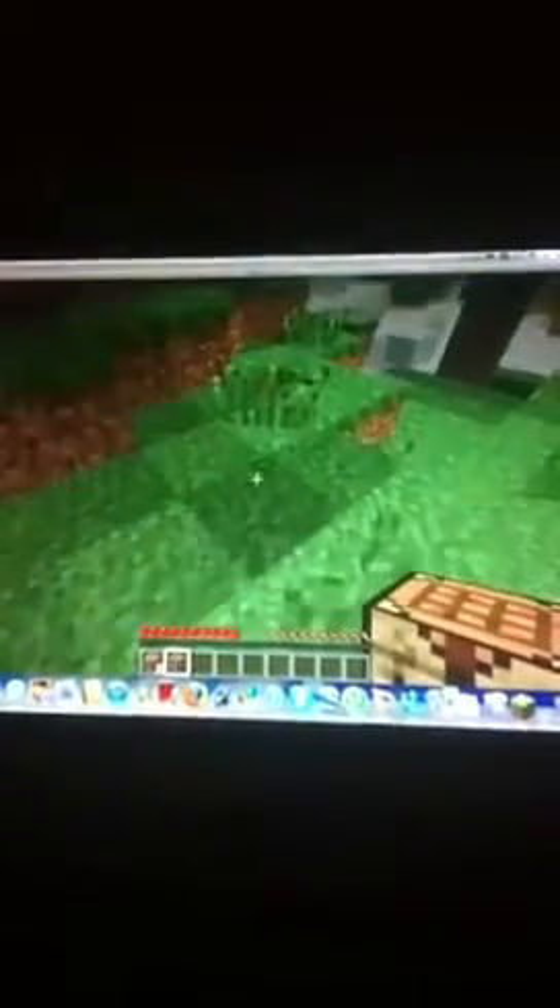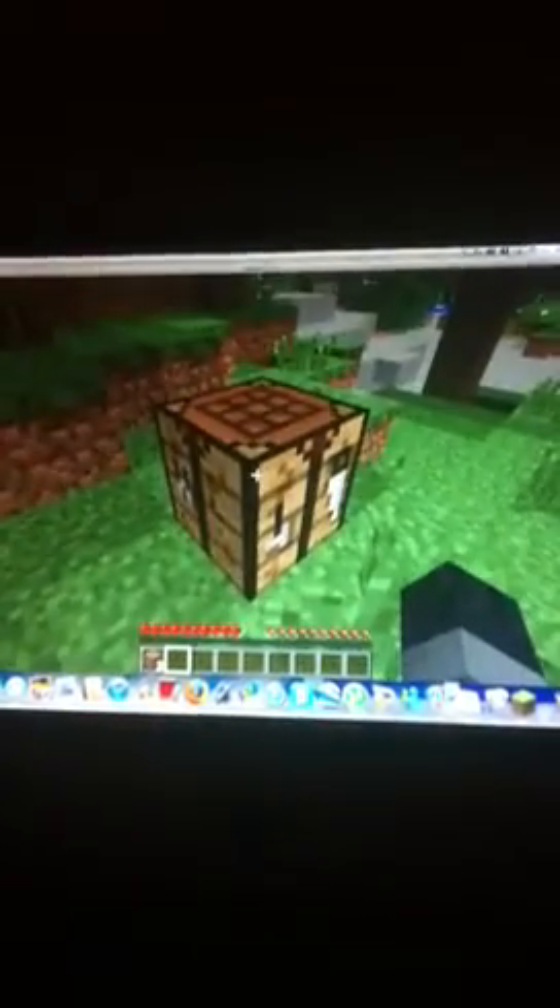You're going to take the wood — there's different kinds of wood — you take the oak wood and place it in the crafting box and you will get wooden planks. By pressing shift-click, you're going to take all of it. Then place one plank in each of the little boxes in the crafting box and you get a crafting table. Left click it and you'll see you have a bigger crafting box, and with this you can make more stuff.